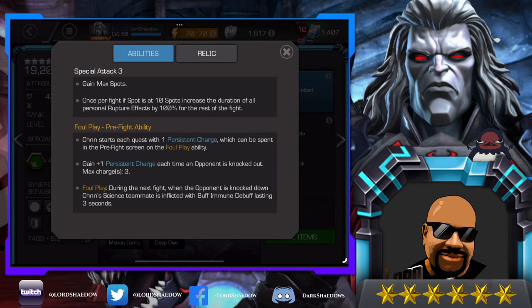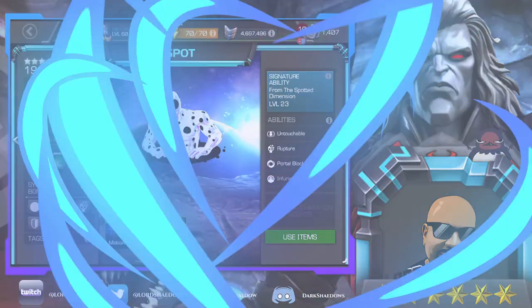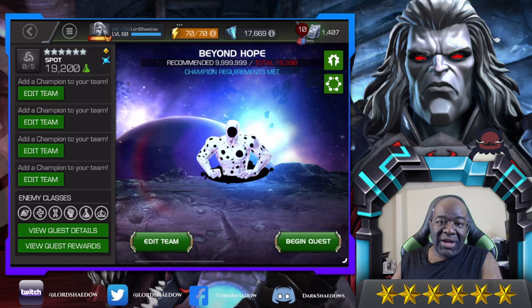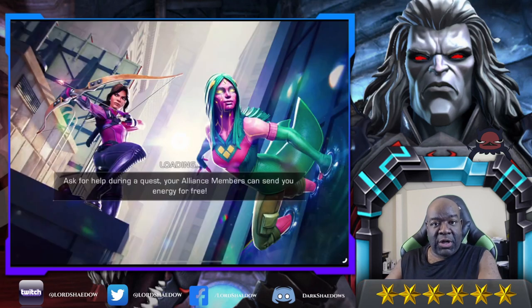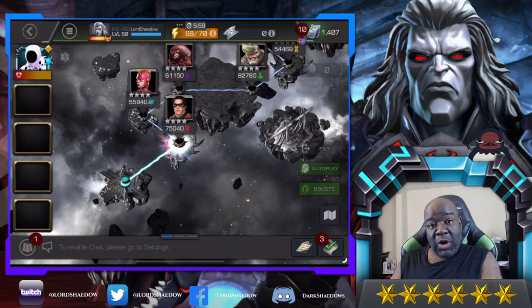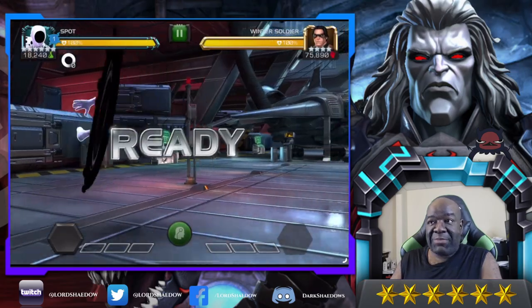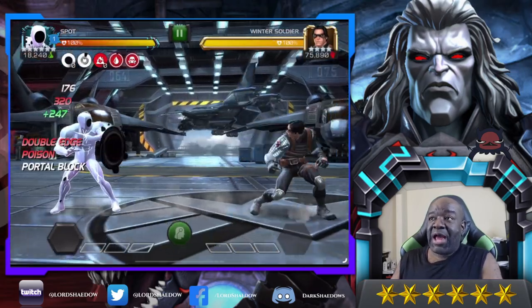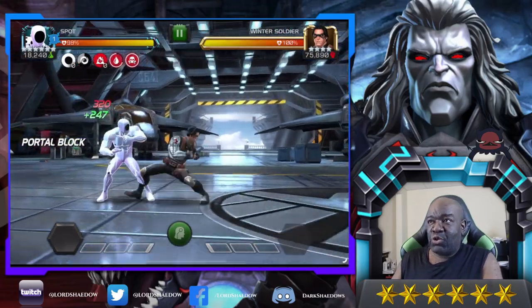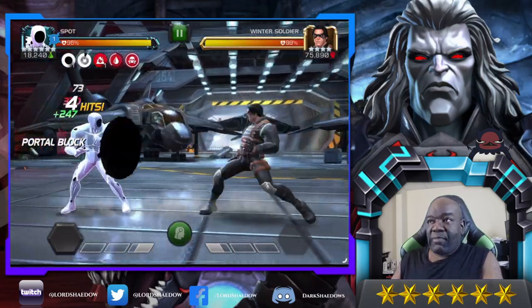Let's head into Realm of Legends and play around with Spot and see if we can get some good damage out of him. I don't show my camera during the first part of the video because I want you to focus on his kit. Keep in mind I'm running the recoil mastery so his damage is going to be a little higher than normal, and I am still learning him. What you're seeing me do here — I'm trying to get him to hit into my block. There we go — that was a portal block and I got one spot.